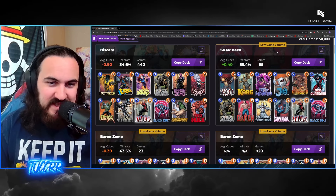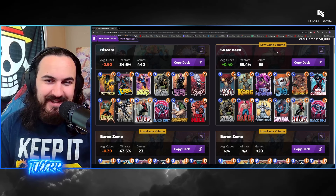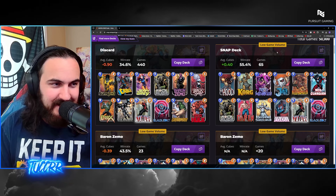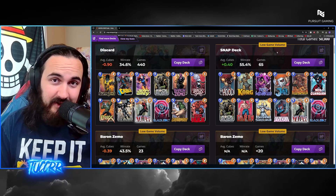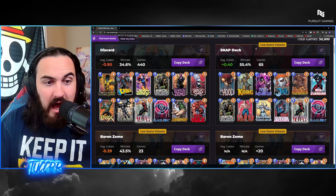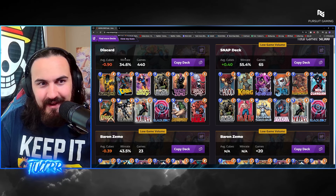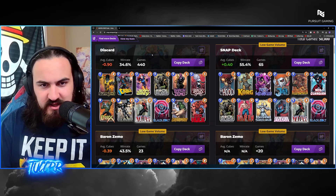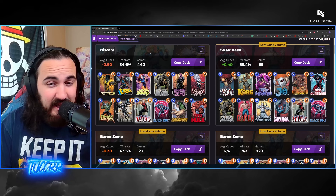Next we're moving on to Stature. So a lot of these lists — we do have an all-stats Darkhawk deck over here on the right. I can see that being viable — some Darkhawk shenanigans again. You're able to play your Black Bolt, play your Darkhawk on the final turn with a 7-power Stature. I like that. Over here on the right there's still a discard list that has popped up again — I would not suggest really playing this one, it's kind of all over the place. The synergy is a little weird — Black Swan for just Sunspot, I don't agree with that one.